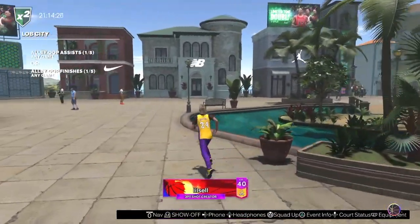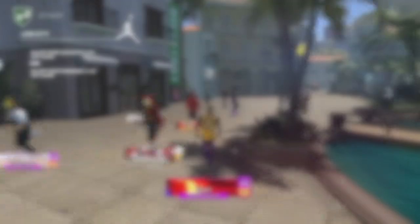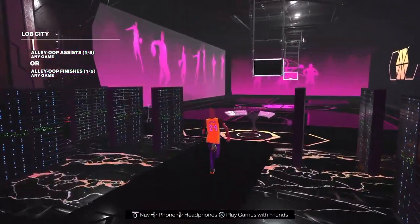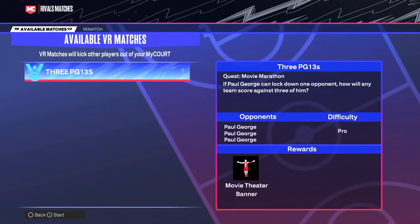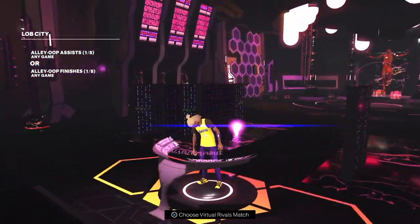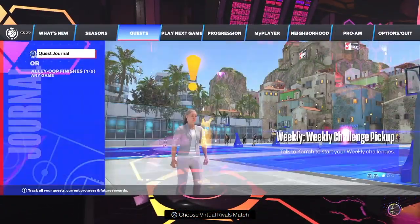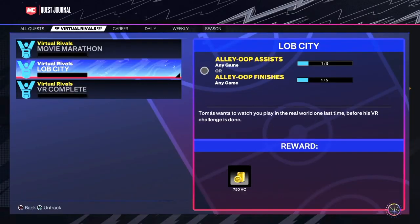That's all you gotta do. It's so simple, but make sure you do your VR challenges. I'm gonna show y'all what to do. When you go to your micro, it goes straight here and then it would say 'choose virtual rivals match.' You click on that, you should have a bunch of these. Just push start and you go play against three bots. I got extra quests, so I like doing my quests while I play in virtual reality so I can get them done quicker.